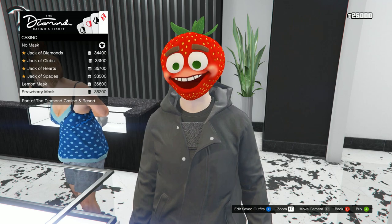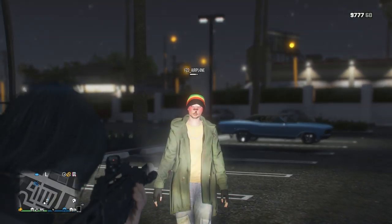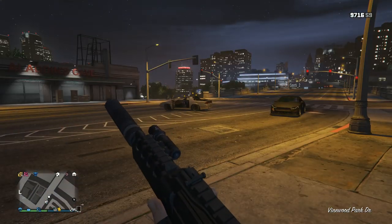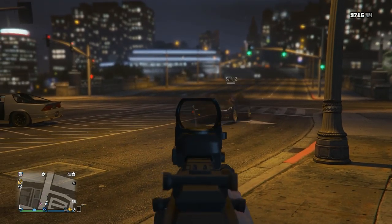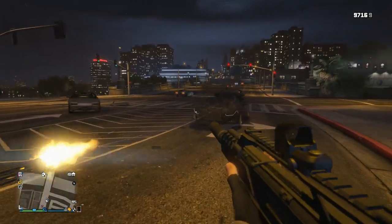There are new masks in the casino shop — you can only buy them with chips and they are kind of haunting. They also seem to have changed it so that if you put a sticky bomb on a car and the car goes into passive and you try to shoot it, the sticky bomb doesn't disappear. There used to be a glitch where shooting their sticky bomb meant it wouldn't blow up anymore, but that's been patched — the sticky bomb now stays on the car.